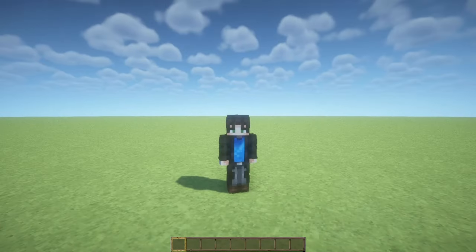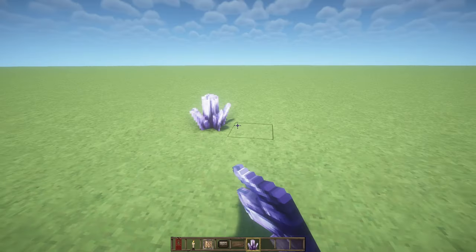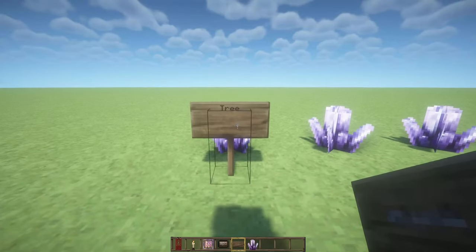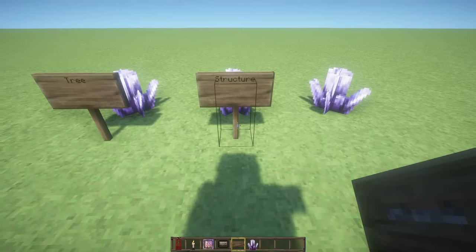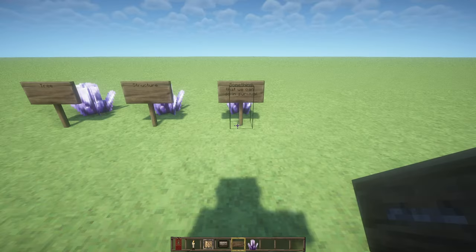We are starting on a new flat world in Creative, and I want to go through three different stages to learn about this mod. We are going to begin by building a tree, because these are my favorite things to do in Vanilla Minecraft, so I want to see how different it will be here. Then we are going to create a structure, making use of the amazing new blocks that we have access to. And finally we are going to see something that we can do in survival — we will be basically starting a new survival world to have the full experience of the mod.